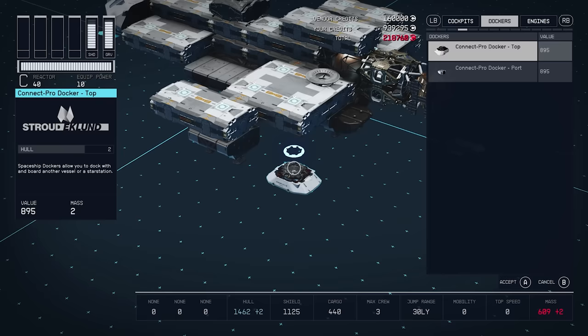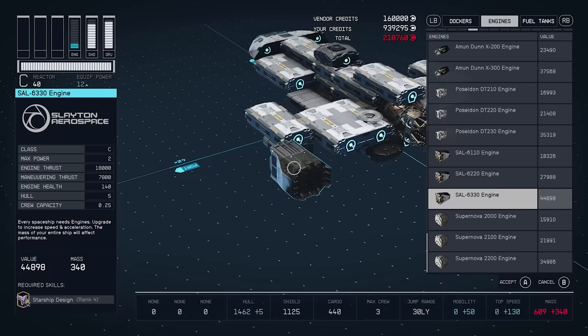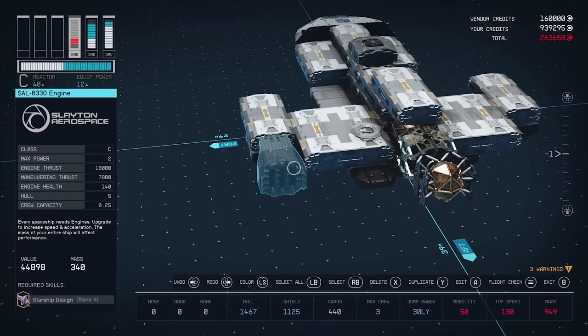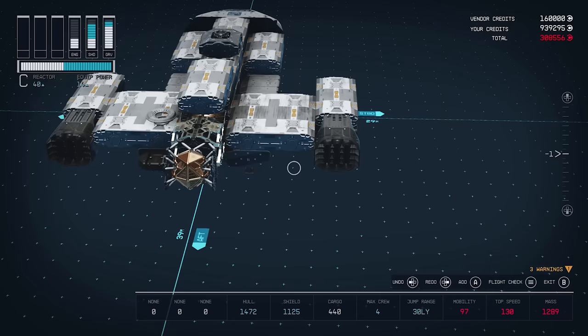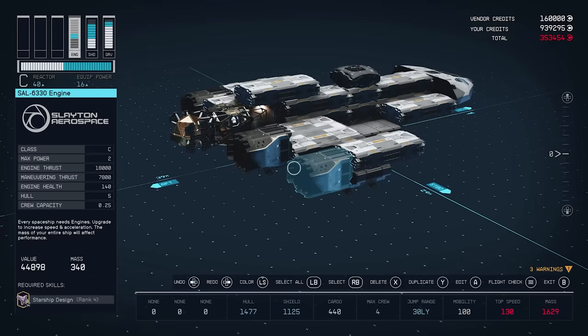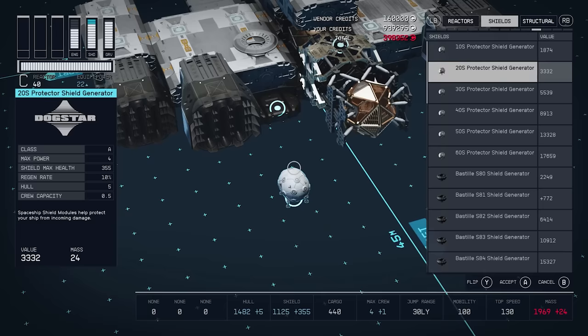So we've got our shield, fuel tank, grav drive, reactor, landing gear, landing bay, and docker. Now we need our engines. I went with the Sal 6330 because they only have a max power requirement of two, meaning you can put six of these engines on your ship. They give you the most maneuvering thrust of any other engines and really allow this ship to be as nimble as it can at maximum weight. We're going to put these six on here — Stroud is one of the few places you can get these engines.